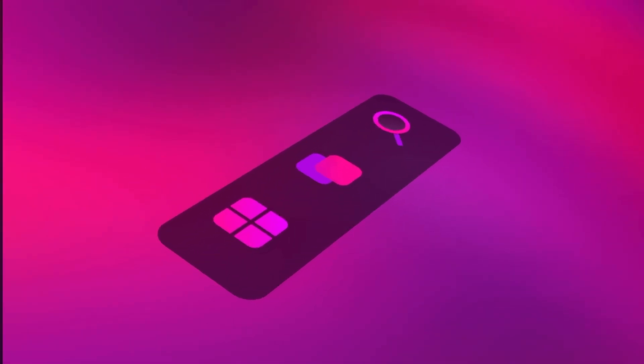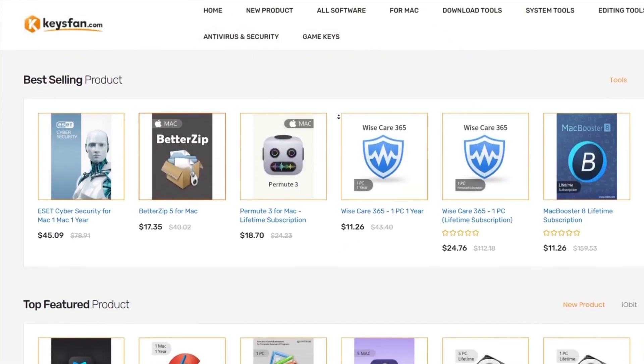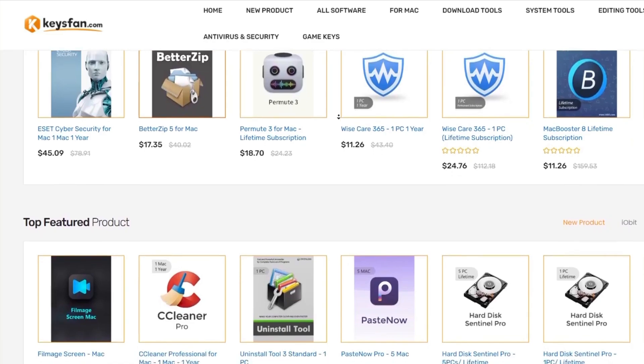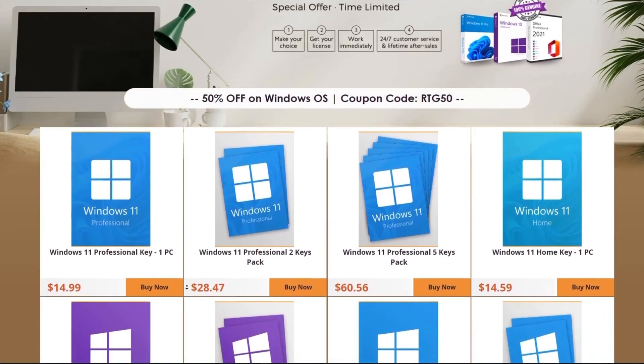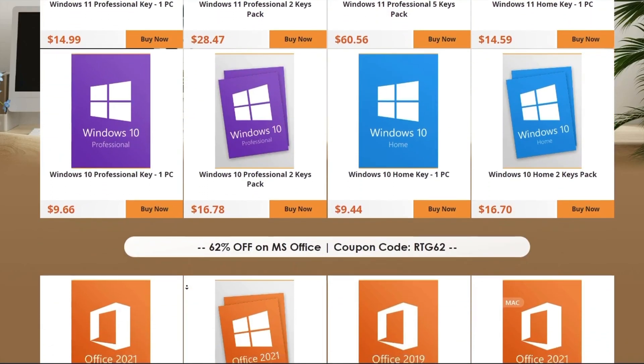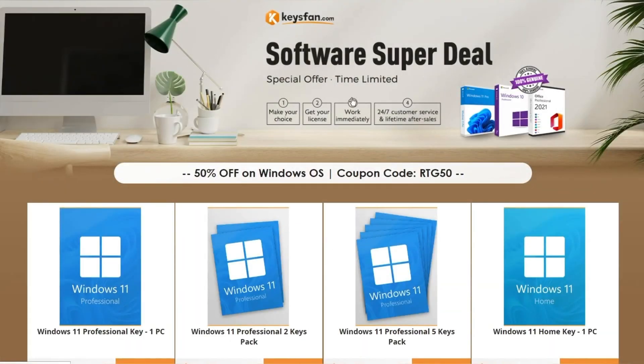Before starting the video, I would like to talk about the sponsor of this video, KeysFan. KeysFan.com offers cheap and legal OEM software keys in an easy way. You can activate software such as Windows and Microsoft Office in a fast and reliable way with these keys that are 100% official and suitable for online activation.